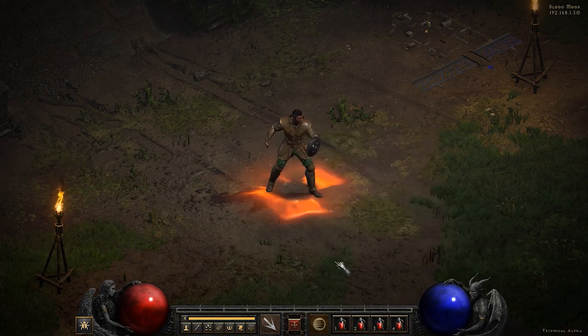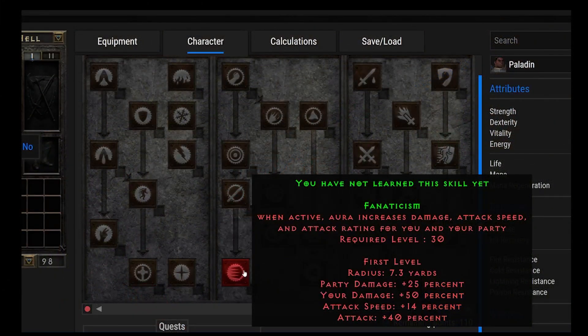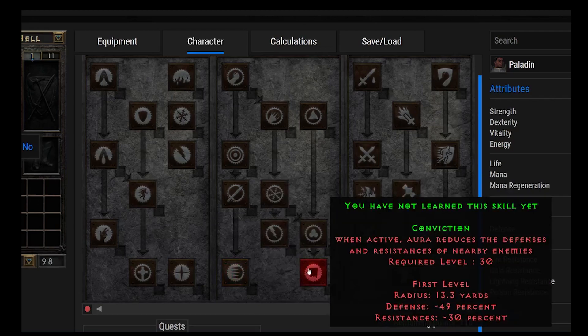Next up, we have Fanaticism. When active, this aura increases the damage, attack speed, and attack rating for you and your party. Fanaticism is very commonly used with the Zealot Paladin. At rank 1 you get a 14% increase in attack speed, a 50% increase in damage, and 40% attack rating. Fanaticism is very powerful and you're going to see it very often with the Zealot-type Paladin.